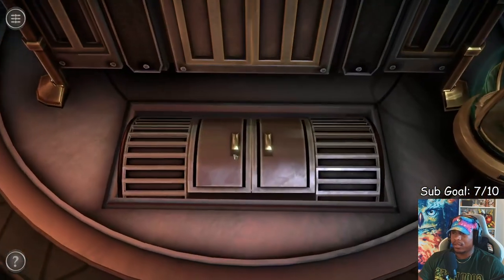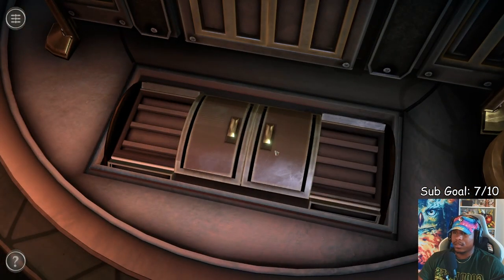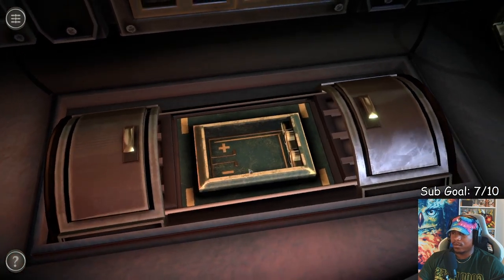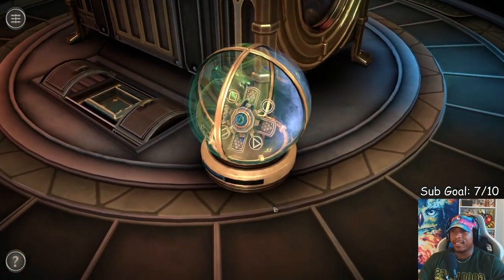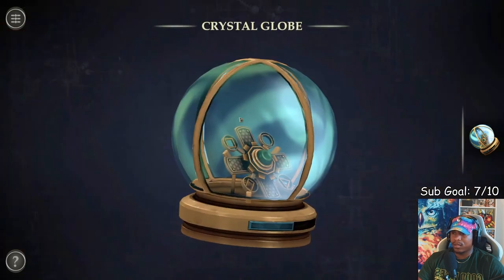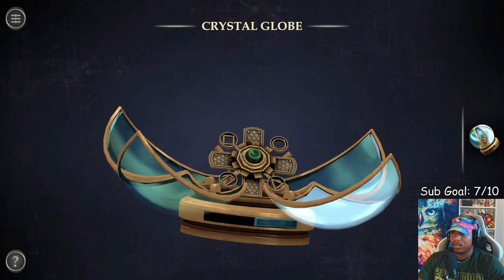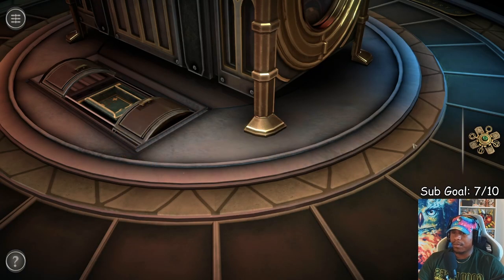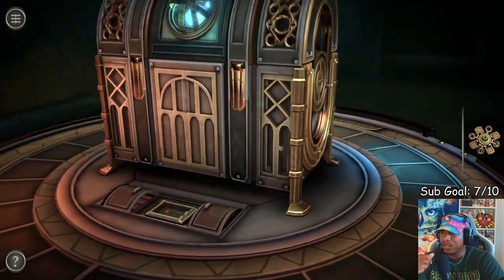All right, let's get it. We need to put a battery right there. I like how every box is themed — crystal globe. Okay, we found an intricate mechanism. We gotta figure out where it goes though.